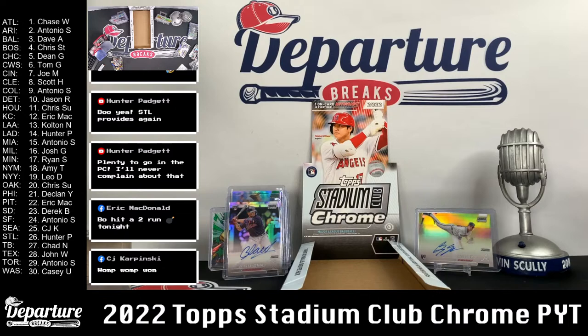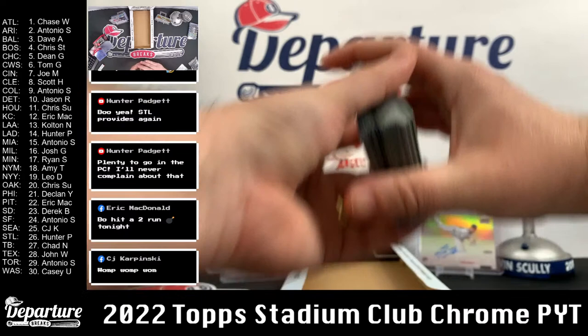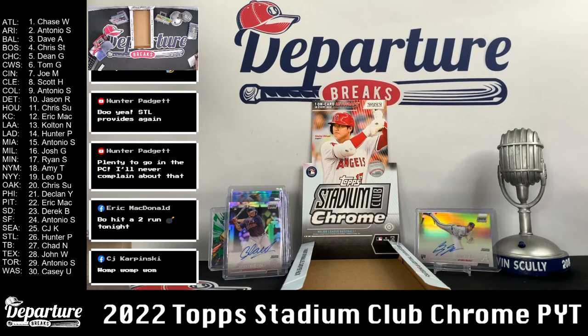Alright, there we go. Two autos tonight — Lavastita and Bryce Elder. And a bunch of sleeved-up stuff. We'll put that to the side and do a recap of our top-loaded stuff. That's just from the second box sleeved-up stuff — just as much from the first box over there.